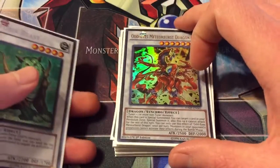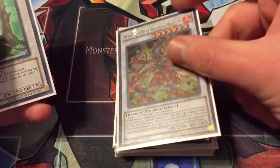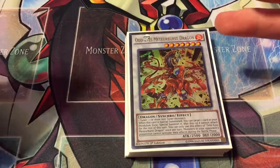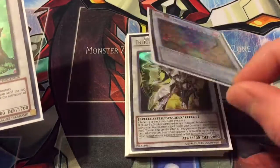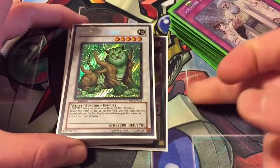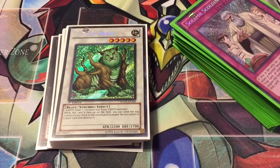One Odd Eyes Meteor Burst Dragon — it can be made in here but mostly you're going to special summon it off Odd Eyes Absolute. It negates monster effects during the battle phase, so it's good against Kozmo and similar decks. When special summoned, you can special summon something from your pendulum zone if needed. Last but not least, one Naturia Beast to negate spells, which is really great right now. So yeah, that was my Magician Pendulum Odd Eyes deck — thanks for watching and I'll see you later!